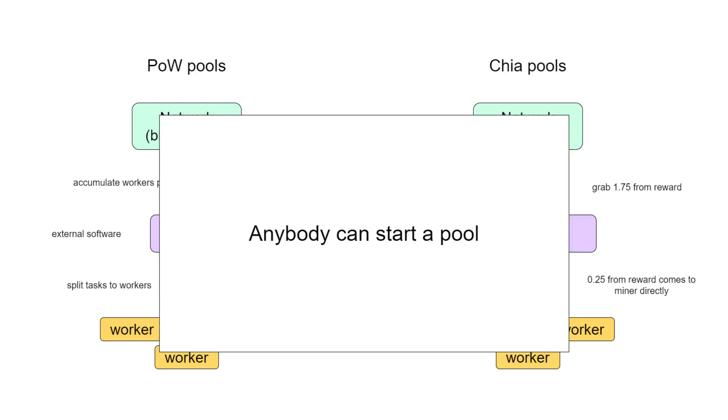The next advantage is that anyone can start a pool — no development skills required. You can actually start a pool with just a few clicks in the Chia application.